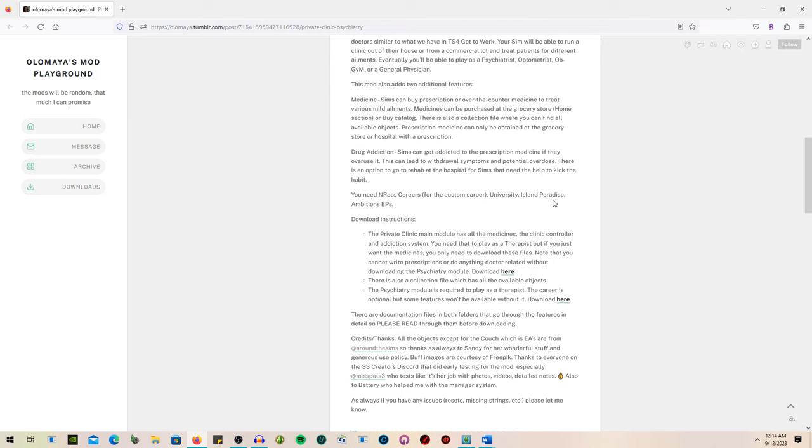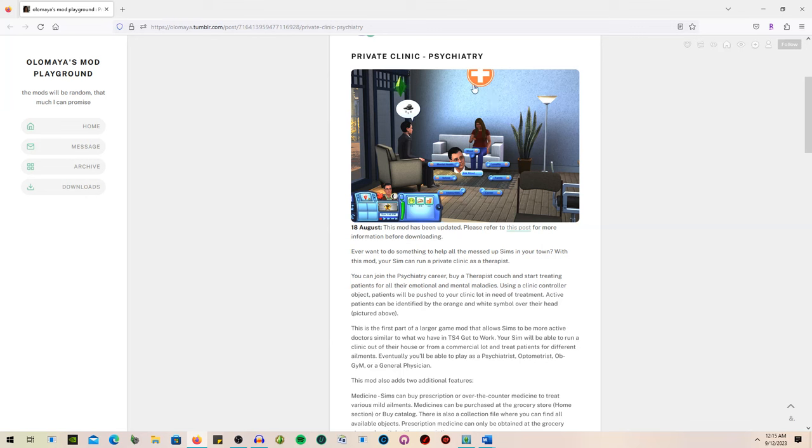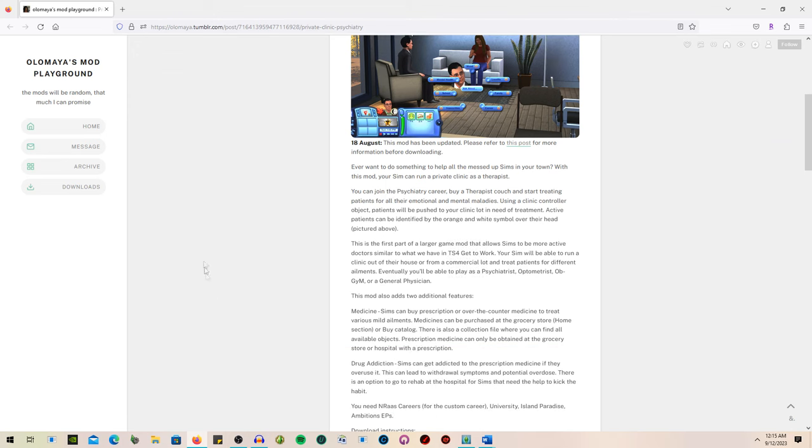There are two features: medicine and drug addiction, which we will get into. You need the NRAAS Career mod for this custom career or it will not work. You also need University, Island Paradise, and Ambitions. There are two downloads — the psychiatry module and the therapist career — which both go into your mods packages folder.